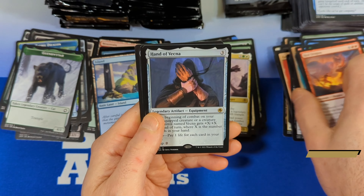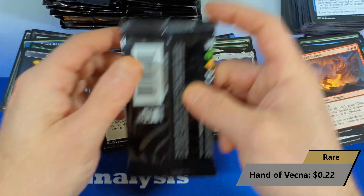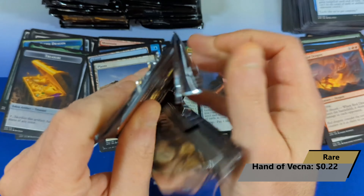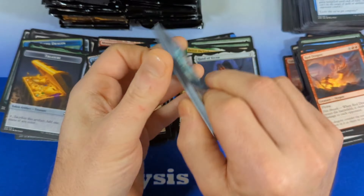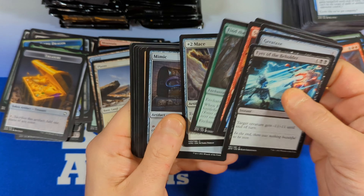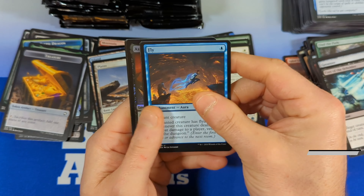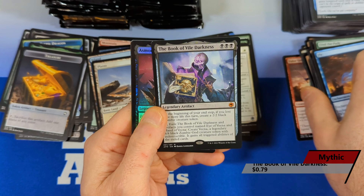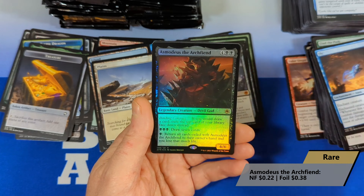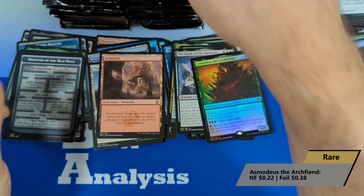We got a Red Dragon, and then we got ourselves a Hand of Vecna, and a plains and a treasure. Finishing off stack number one. Another Cleric Class, another foil, and we're going to get a Book of Vile Darkness along with a Foil Archfiend — rare. That's stack one.